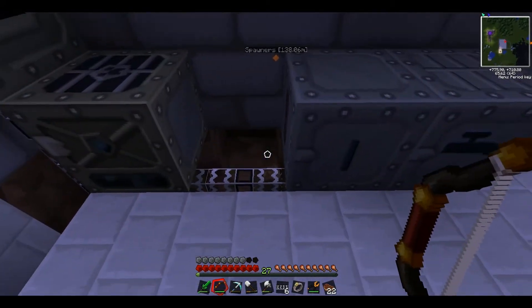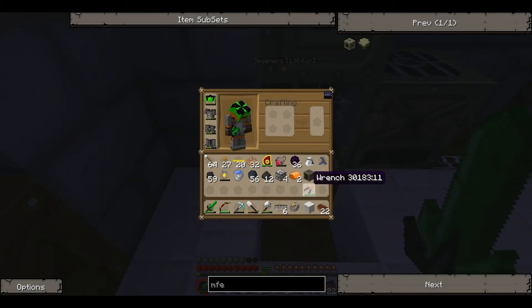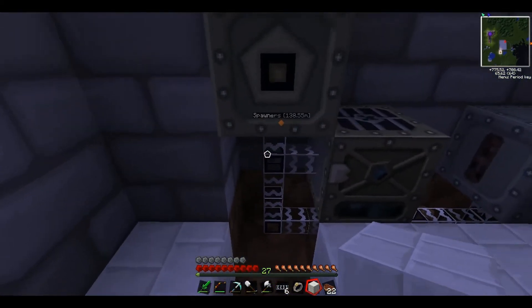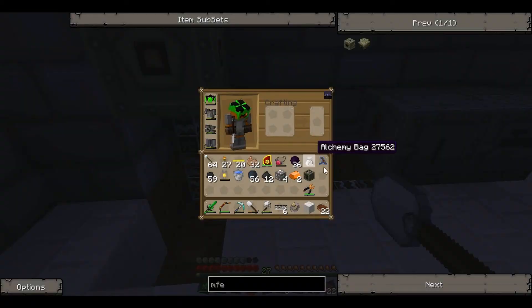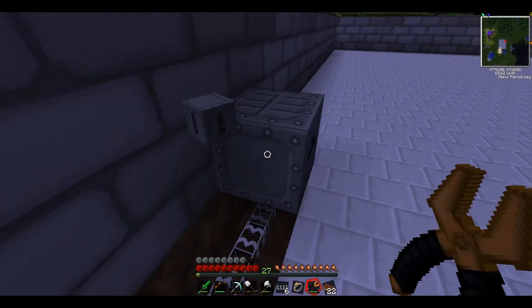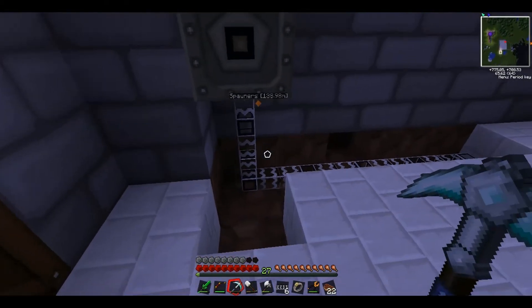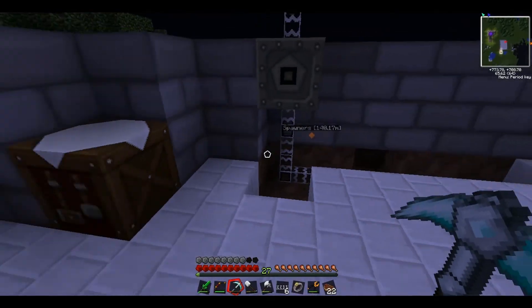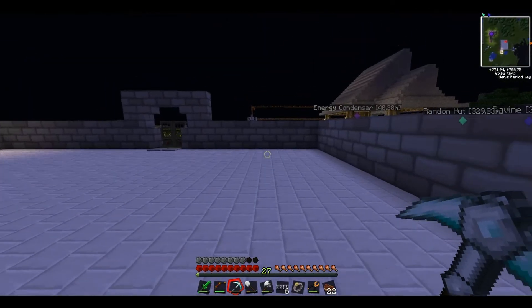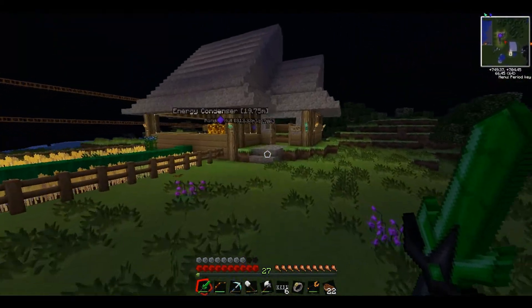It might have blown up the macerator — god dammit. That's very annoying. So what we're going to do now is put an LV transformer here. We can't put anything else in these machines yet. So let's just pick up all these machines. We're going to need to make another machine block unfortunately. And we're going to need an LV transformer — so let's go quickly make one to bring the voltage down one level.